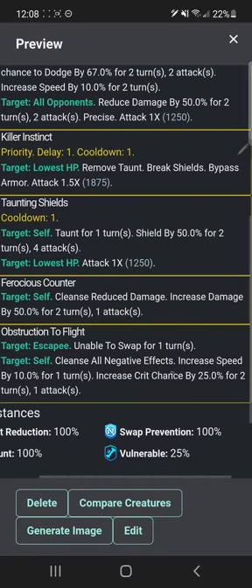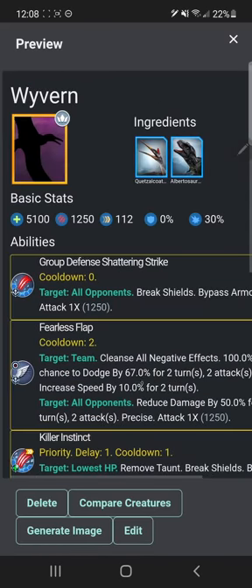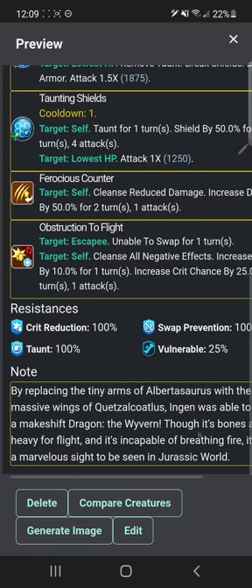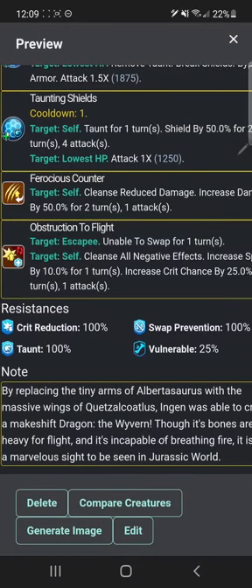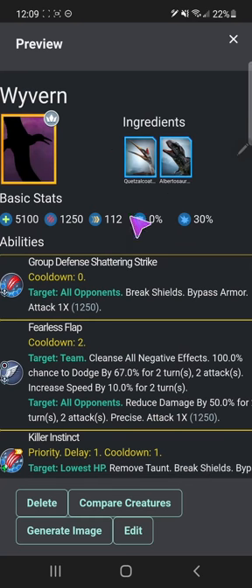It also has obstruction to flight — not the best on-escape ability, but still good. It cleanses all negative effects and increases speed and crit chance. I just wish Maximus actually looked better — I'd actually want to use it more. Its resistances are a lot worse than the other one though. 'By replacing the tiny arms of Albertosaurus with the massive wings of Quetzalcoatlus, Gen was able to create a makeshift dragon. The Wyvern, though its bones are too heavy for flight and it's incapable of breathing fire, is still a marvelous sight in Jurassic World.'